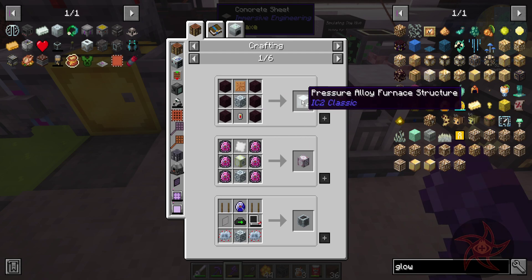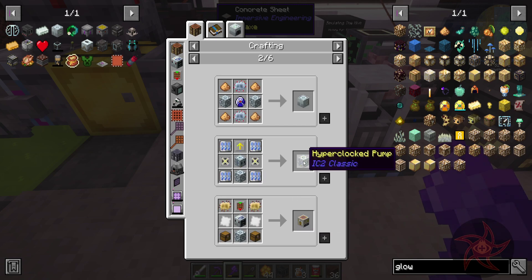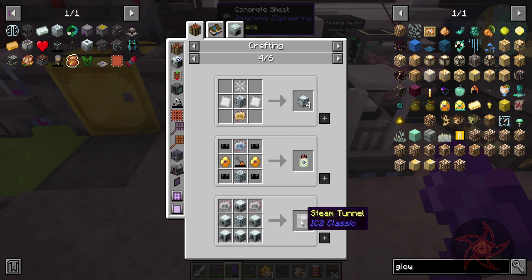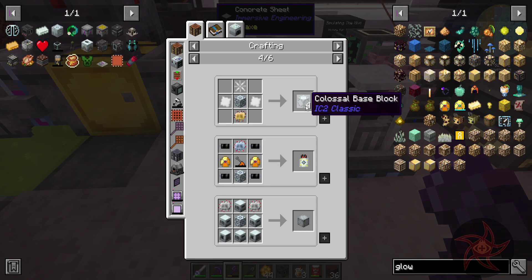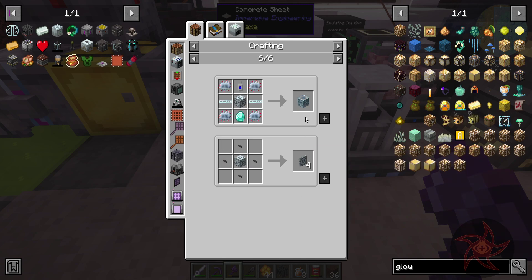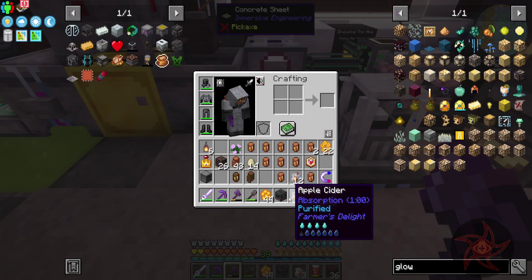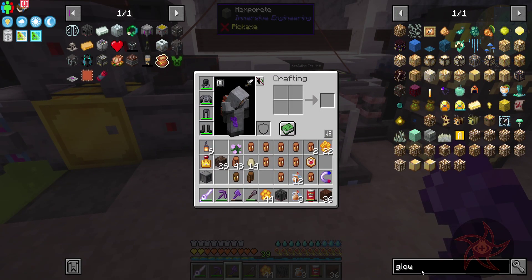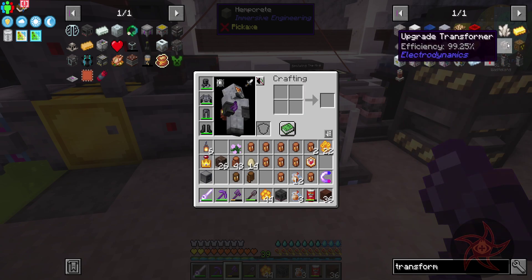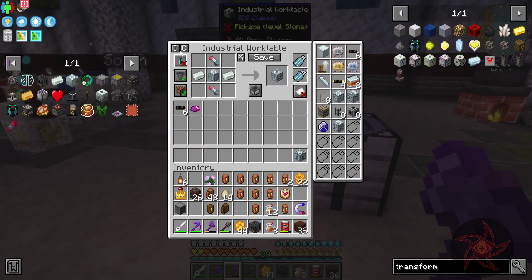Looking at the pressure alloy furnace structure requirements: ISU, crop library, bulk crafter, hydro-clock pump, mass fab, villager-o-mat, ore scanner, ISU upgrade kit, steam tunnel, ESU upgrade kit, colossal base block, electric fissure, ESU, uranium enricher, and teleporters. I need an upgrade transformer — it looks like there's only two, so I just need another one. Not really a problem; I think I can craft that up relatively quickly.